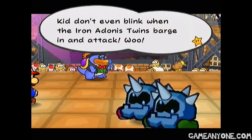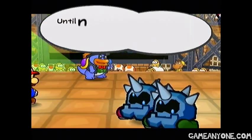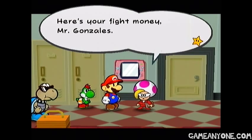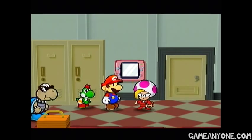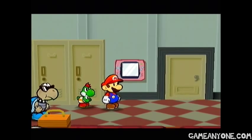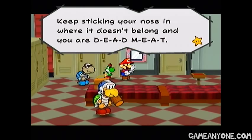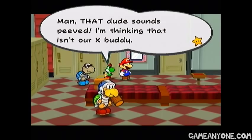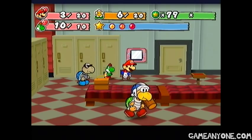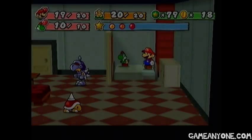Wow, I guess I could be reading this. 'Kid doesn't even blink when the Iron Adonis twins barge in and attack. Tough — he's too dang tough. This kid's only bound for bigger things, folks.' Alright, so we took out the Shell Shockers and we took out the Iron Twins again. Our ranking rose to seven and we get twelve coins. Then another threatening email: 'Keep sticking your nose in where it doesn't belong and you are dead meat.' Man, that dude sounds peeved. I'm thinking that isn't our ex-buddy X. Who would send something like that? Someone who doesn't like us, apparently.